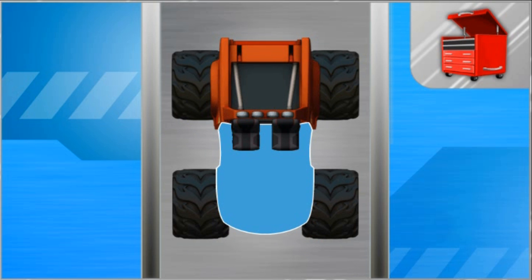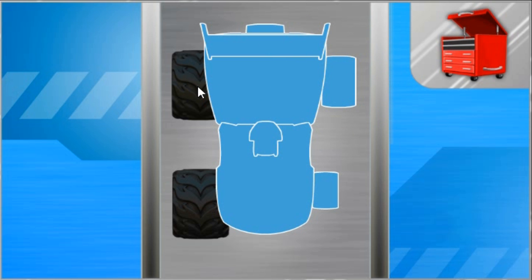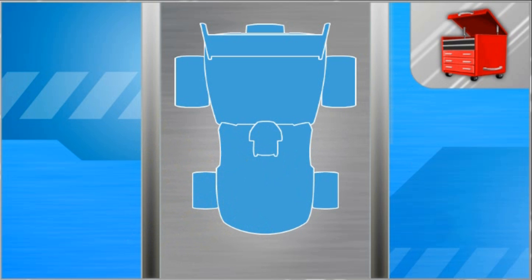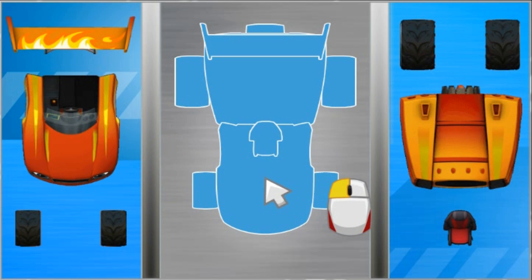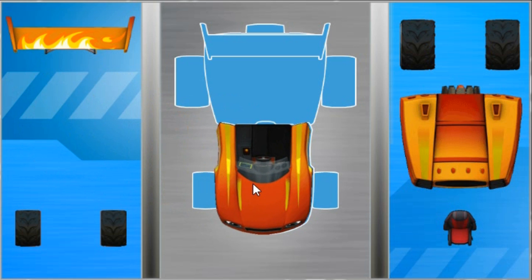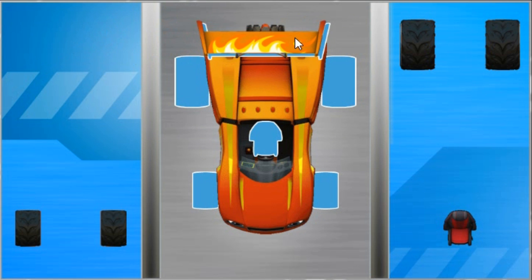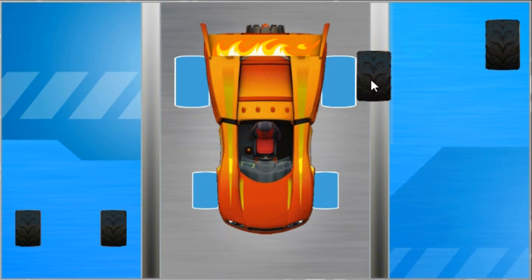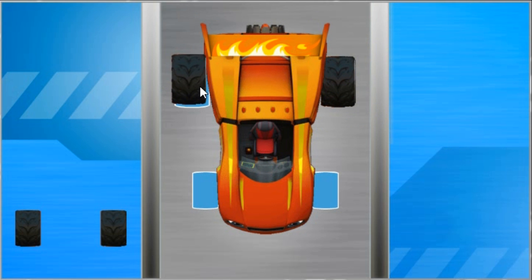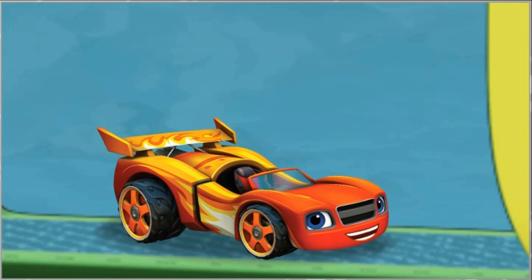Now let's keep transforming me! Keep clicking on me to remove my monster truck parts — seat, front monster truck tires, back monster truck tires — and click on a race car part to add it! Body, spoiler, seat, back race car tires, front race car tires. I'm a super fast aerodynamic race car!